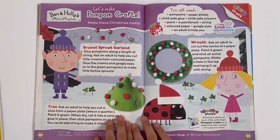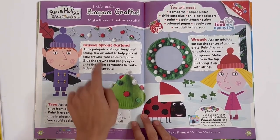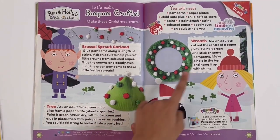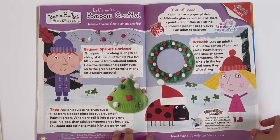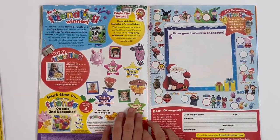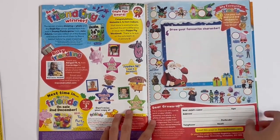Ben and Holly's Little Kingdom — let's make pom-pom crafts. Try these Christmas crafts — you can try the Brussels sprout garland, the tree, and the wreath. There's a picture of Ben, Holly and Gaston. Got some competitions here — now you can draw your favourite character. And there's Santa: ho, ho, ho.